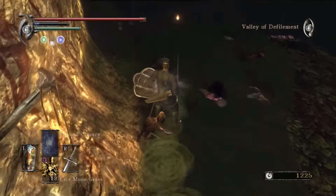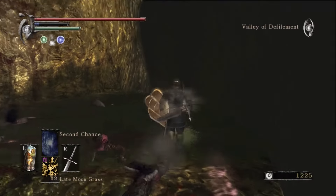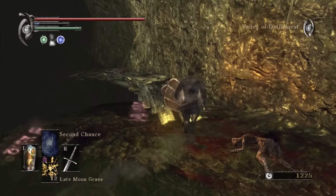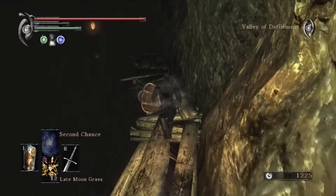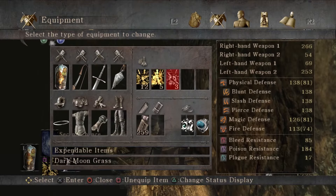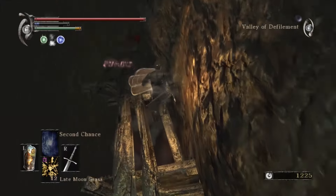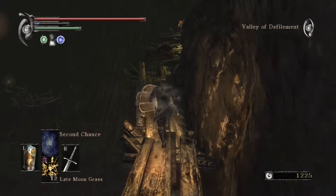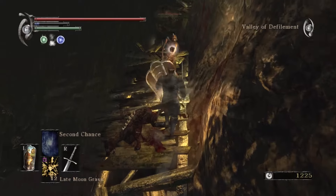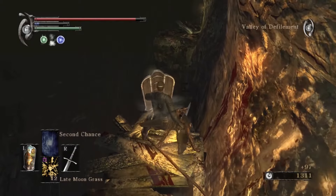I've also got the Regenerator's Ring equipped to offset poison damage, because it's pretty much impossible to not get poisoned — you'll see once we get further. And finally, I've decided to equip the Dragon Longsword that I found in Stonefang Part 2 and have upgraded since. A lot of the enemies in the Valley of Defilement are weak to fire, so the Dragon Longsword is definitely my best option.